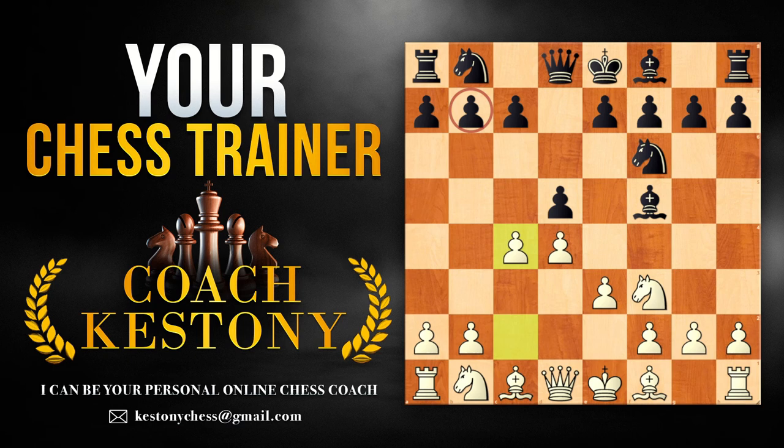At your level, it is a very good try to play queen to b3 sooner rather than later, and try to take advantage of the weakened pawn on b7. A lot of times this provokes some weaknesses at your level — like someone could play b6, when the light squares are going to remain vulnerable on the queenside with the absence of the light-square bishop. For example, let's say they play e6 to develop the dark bishop and finish with castling, and here we could go queen to b3.